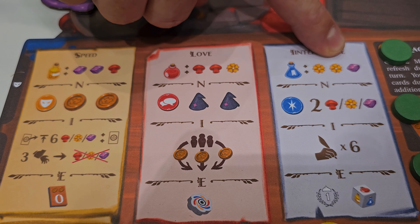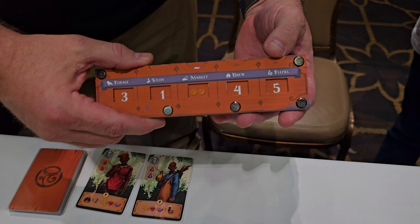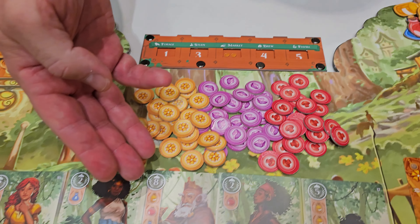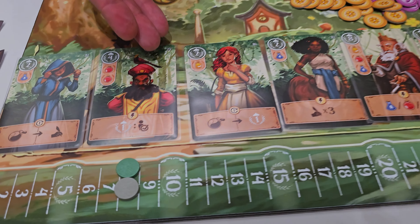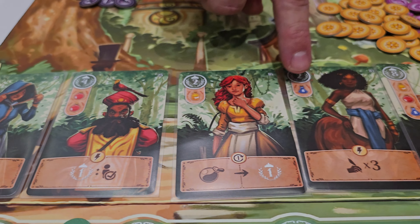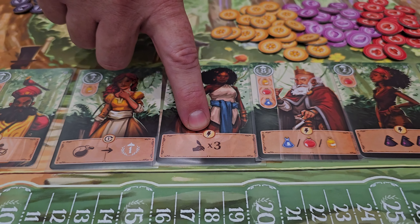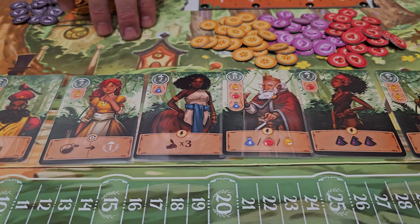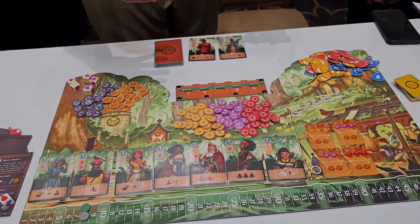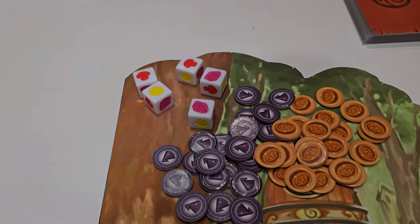The next action is brew. When you brew, you go and you brew these potions. On your little study sheet here, it tells you how to brew the potions and what's required to brew all those potions. Finally, the last action is fulfilling. When you fulfill, you go to the visitors that are in your town and you fulfill their contracts. Each of them require different potion types. When you give them the potion they require, they'll give you prestige and they'll also give you some boosts and bonuses.